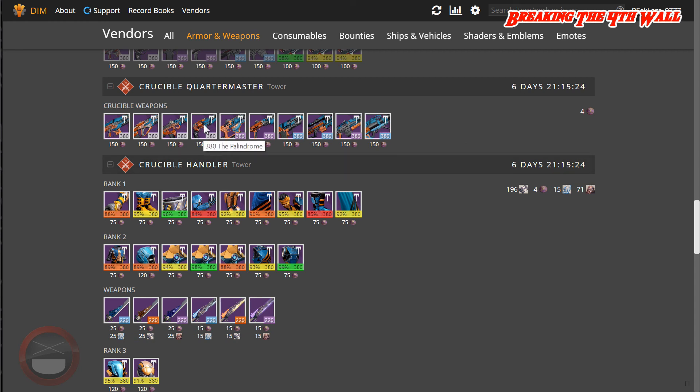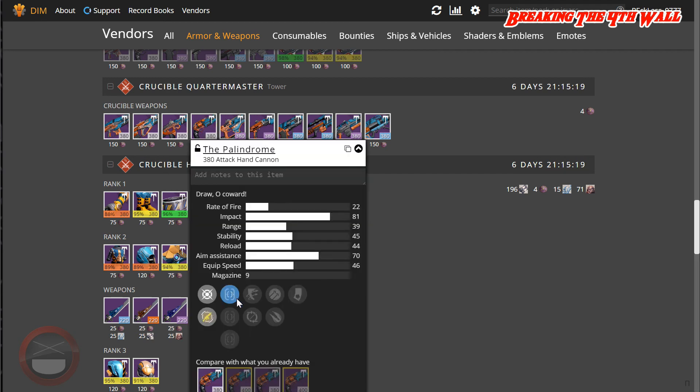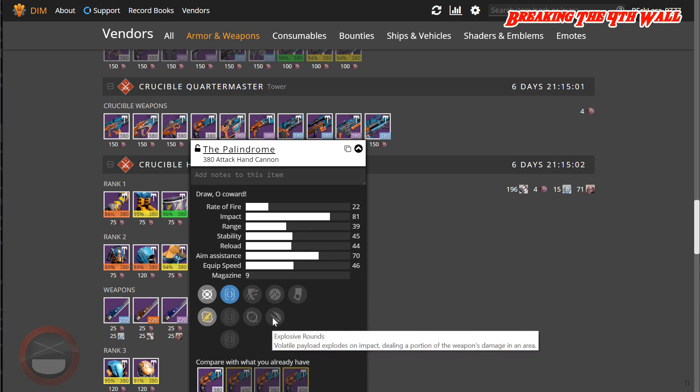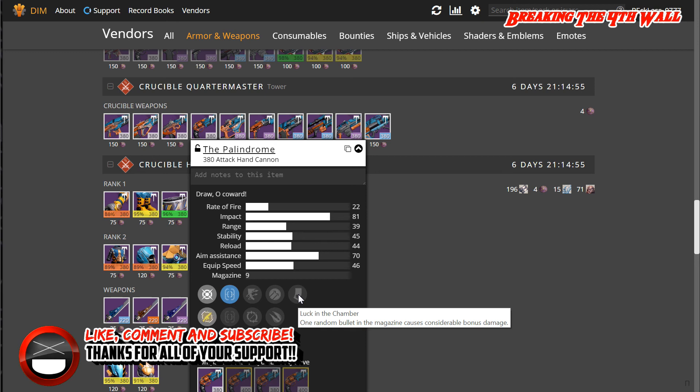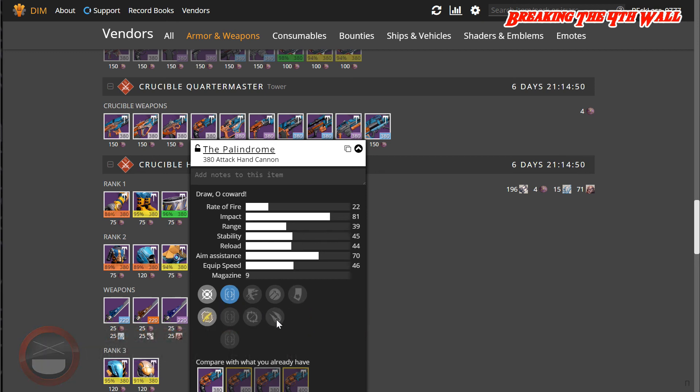The Palindrome has a great roll. It has Steady Hand IS, Sure Shot IS, Quick Draw IS, Outlaw, Hammer Forged, and Luck in the Chamber. We also have Partial Refund and Explosive Rounds. By all means, if you want a Palindrome with Luck in the Chamber, grab this. This is actually a better roll than my own Palindrome — mine has Luck in the Chamber and Small Bore, but it does not have Outlaw. This is definitely a good roll, so grab this Palindrome as fast as you can.